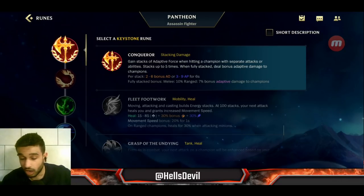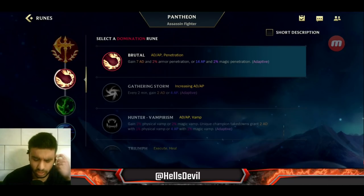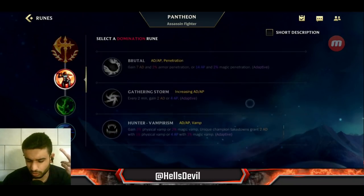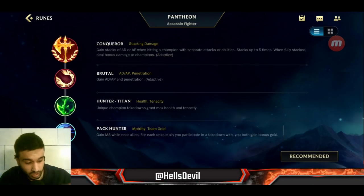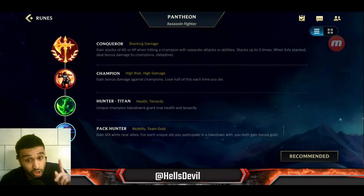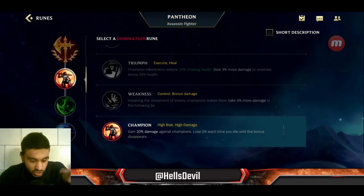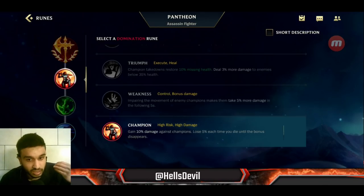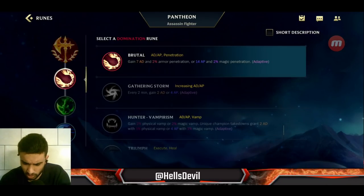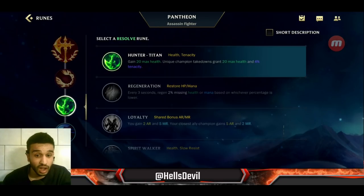For runes, always go Conqueror — it's very easy to stack on Pantheon. For your second rune you can go Brutal or Champion. I like Champion, but Brutal is better for players who are less confident, because Champion is high risk/high reward: if you die you lose damage, but if you stay alive you get 10 bonus damage, which over time is worth more than Brutal's 7 attack damage and 2% armor penetration.